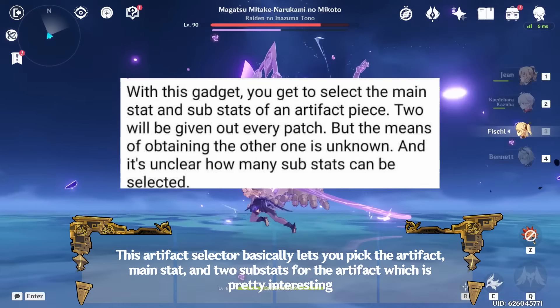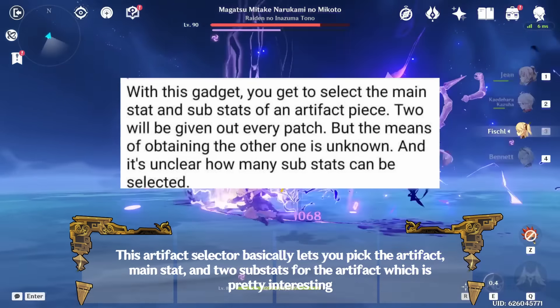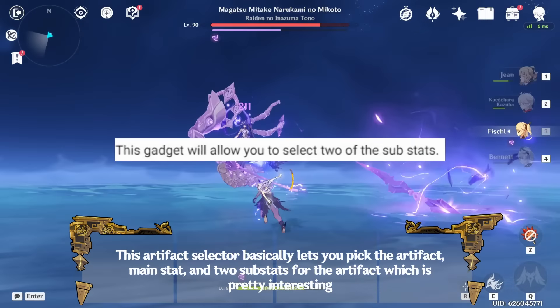This artifact selector basically lets you pick the artifact, main stat, and 2 substats, which is pretty interesting. We should also be getting 5 free Natlan weapons which can be forged and crafted — I went into further detail on that in another video you can check out.